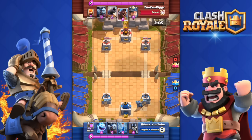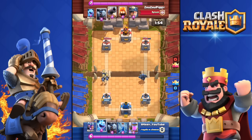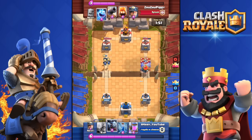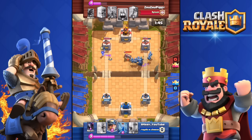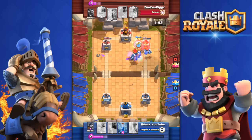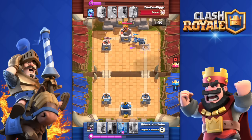He got my tower down to 600 health — I throw in a PEKKA. He's pushing my left tower with his Hog Rider so I respond with Guards. I drop the Ice Spirit, and my Minion Horde kills all of his Minions. Then I execute a great push — I threw in the Miner and his Ice Spirits actually attacked my Miner instead of my Minion Horde. That's the key: the Miner tanks for the Minion Horde. Tower down!